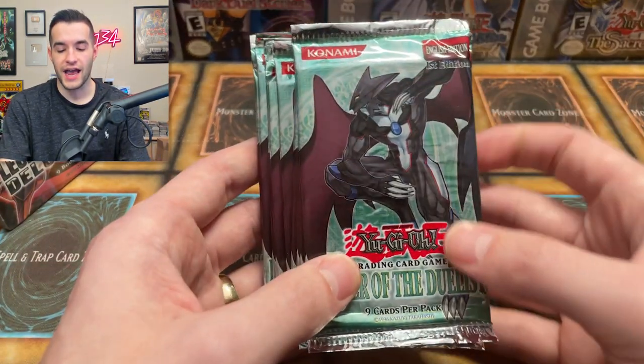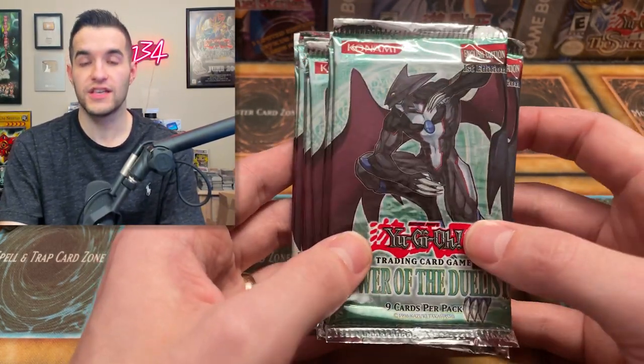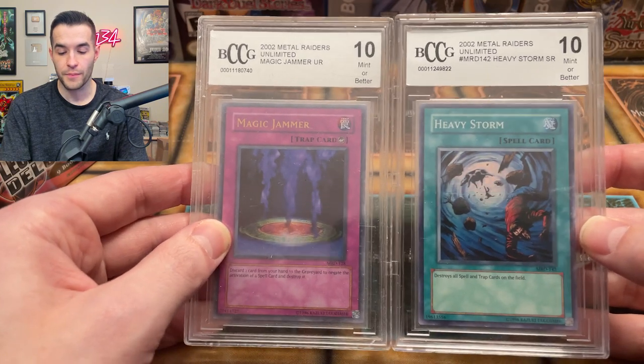And I said versus — why did I say that? Because we're going to be opening nine Power of the Duelists packs. I'm almost out of these packs, so appreciate it while it's here because I think this is about to be the end. Before we hop into the versus battle — GX versus Zexal — we have a giveaway. I'll be giving away these two BCCG slabs: Magic Jammer and Heavy Storm from Metal Raiders.